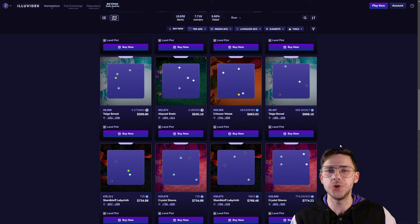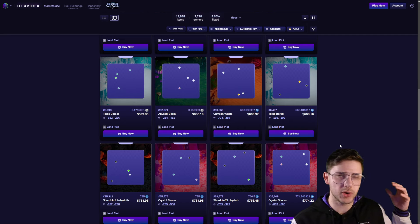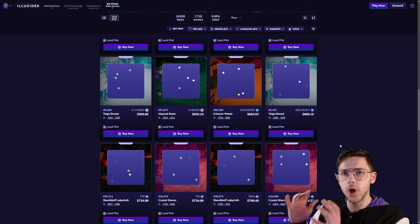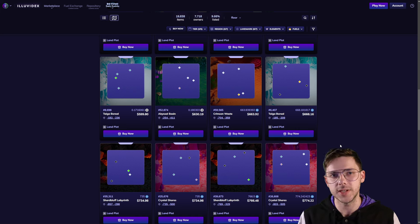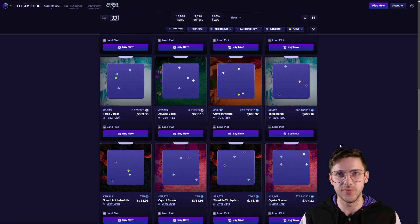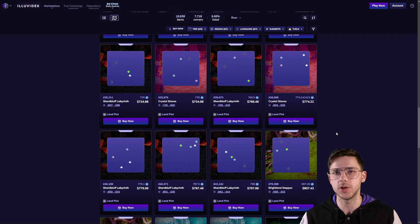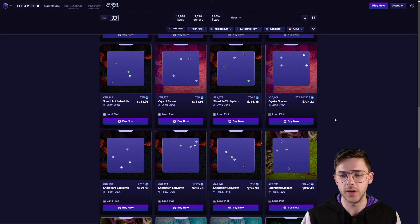5% of this revenue will go to landholders that are creating these fuels and selling them on the market, and 95% of it will go to the people that are staking the ILV token, depending on things like how long they've staked for, how many tokens they have, and all the rest of it. But the question here is, based on how much these land plots cost, is it a better buy than the ILV token?